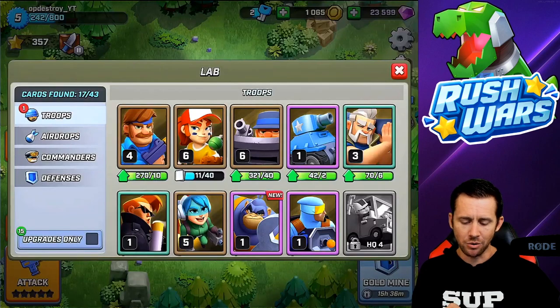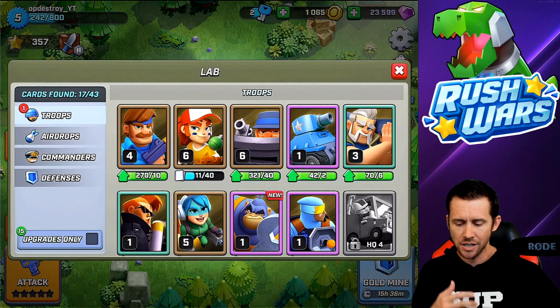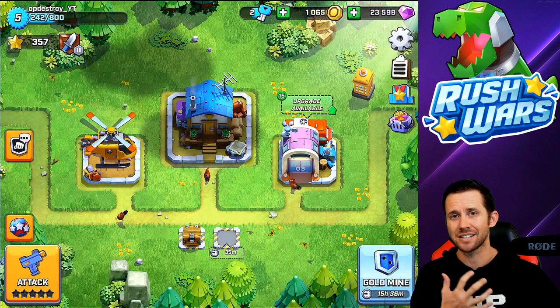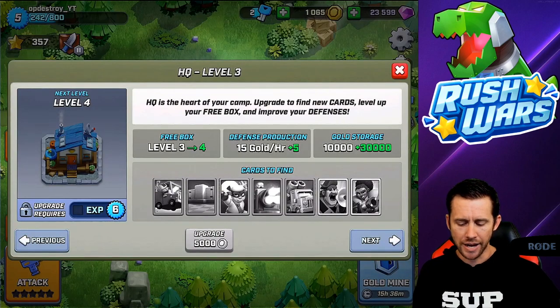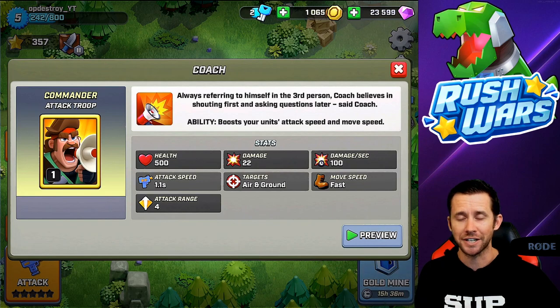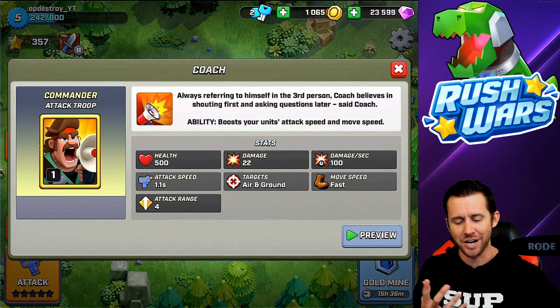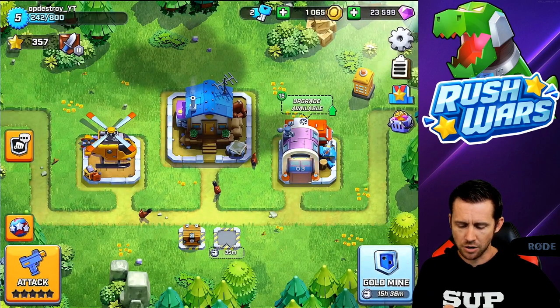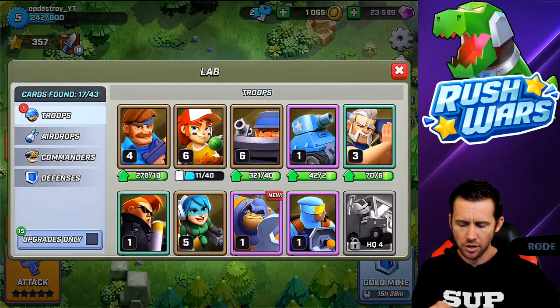Let's do some upgrades now. I'm gonna need some gold because it's gonna get expensive. I plan on this video getting my experience to level 6 so I can upgrade my HQ level and find more cards. I'm looking for this hero - I want this coach. I call him a hero because he looks like one. Well, he's a coach, but he's a hero to me. Let's go into our lab. Oh hold on, I got a free chest - why not, let's take it.